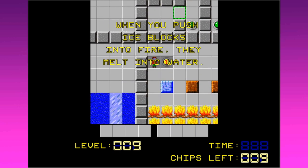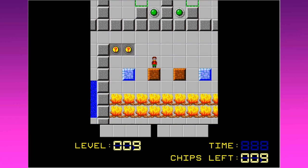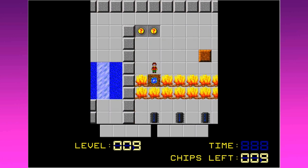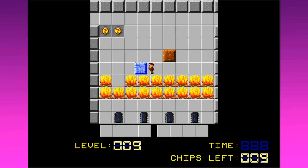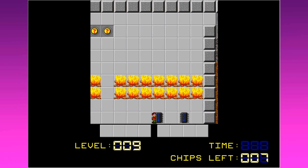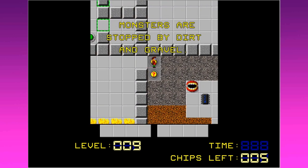When you push ice blocks into fire they melt into water. Push the dirt into the water to make a dirt bridge - okay, so we want to take these and put them in the same spot, turn this into water. Only five chips left! Oh, I spotted the teeth over there on the screen - they somehow look even scarier in this game, kind of like the ants.